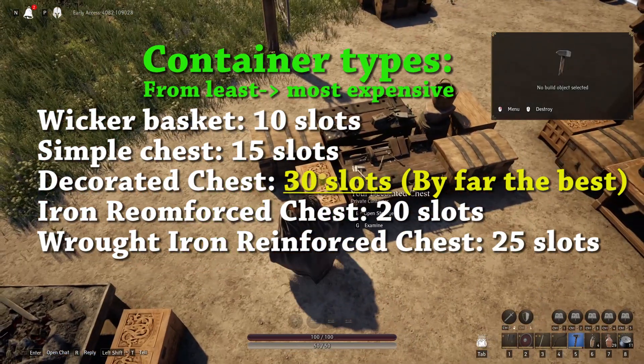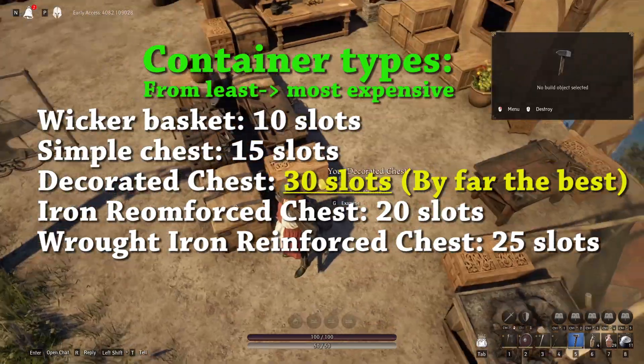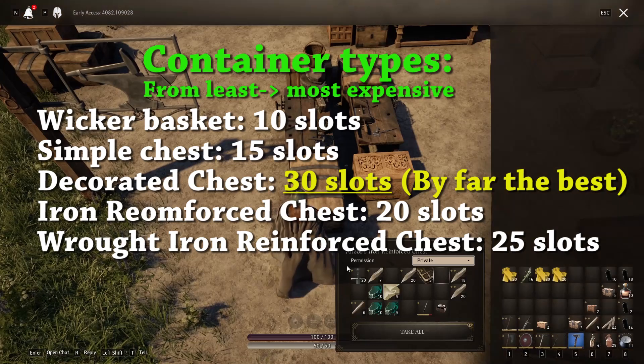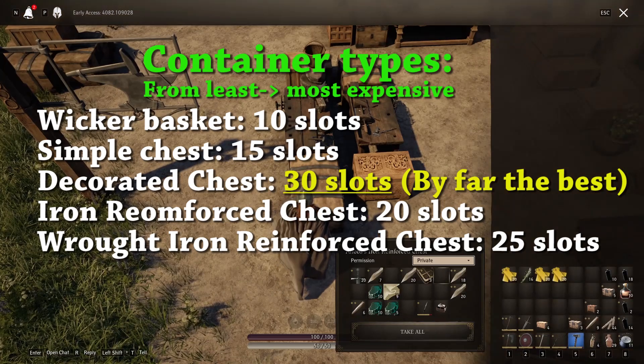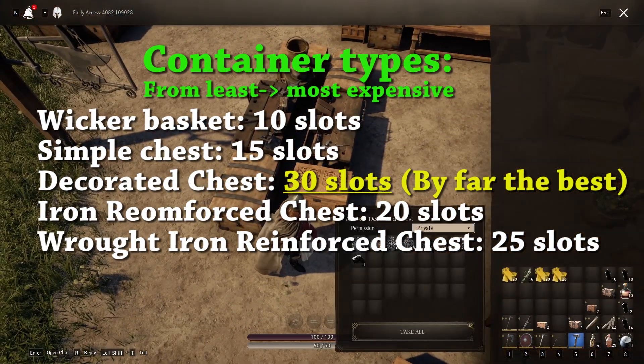As you move up, you unlock the decorated chest and then the iron reinforced chest. Just looking at the size of these boxes, you would think that the iron reinforced chest is quite a bit bigger. But we've got 20 slots available in the iron reinforced chest, while if you look at the decorated chest, we've got quite a bit more.